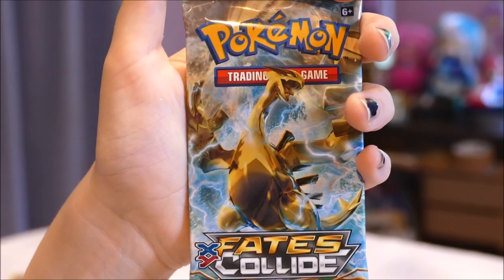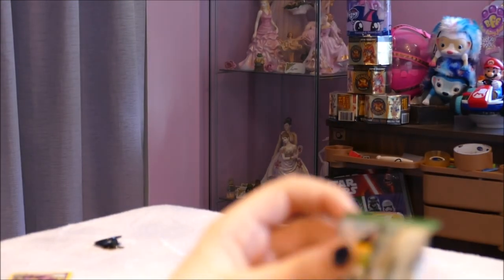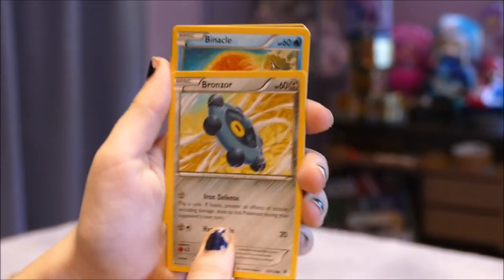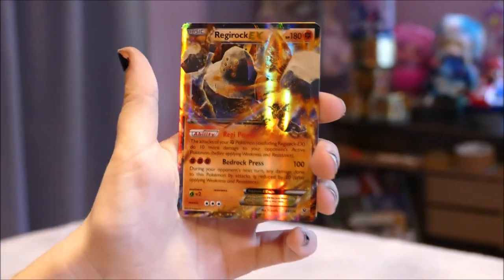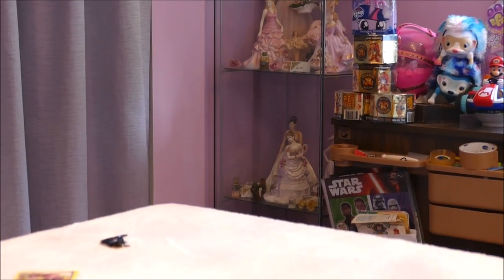Now we have a Fates Collide pack with a Lugia BREAK on the front. What's the card you're looking for? A Delphox BREAK would be nice. Cards pulled: Burmy, Bronzor, Binacle, Snubbull, Ralts, Spoink, and a Regirock EX — a Legendary, awesome! Also a Hex Maniac, Random Receiver, Kangaskhan, and Kabuto. Isn't she doing well?